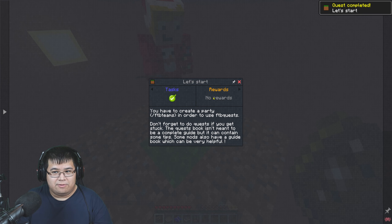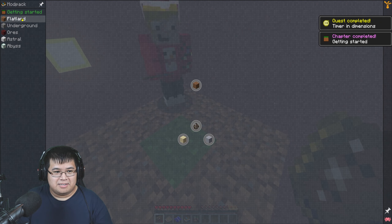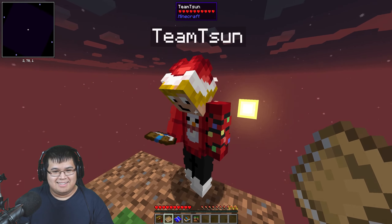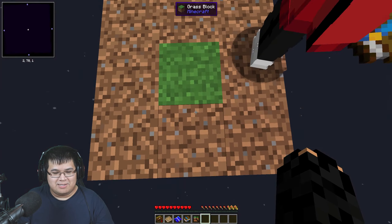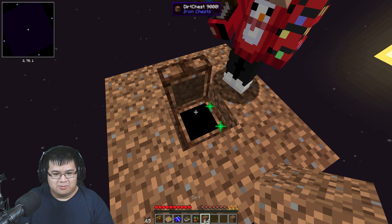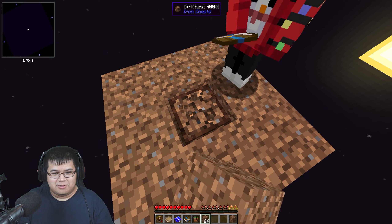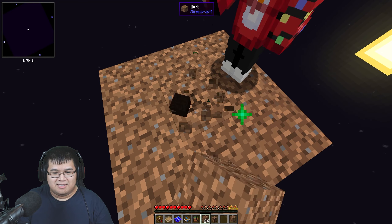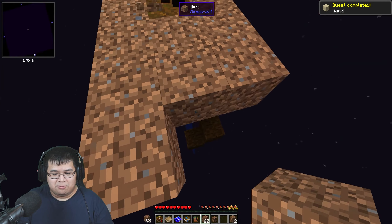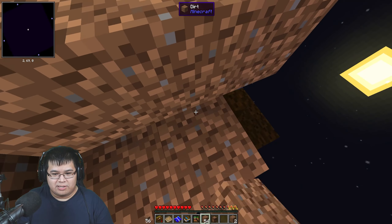Okay, that task is complete — let's complete these getting started tasks real quick. Hello, we're gonna do the One Block and mods. We gotta break this block — be careful not to fall into the void. There's a dirt block, and we need like 128 for a quest. How about this: you keep mining and I'll expand the island because we need some more space.